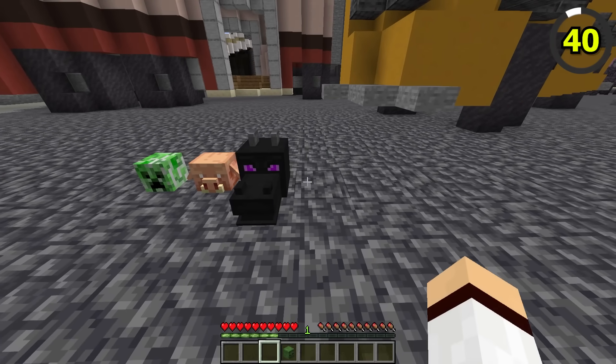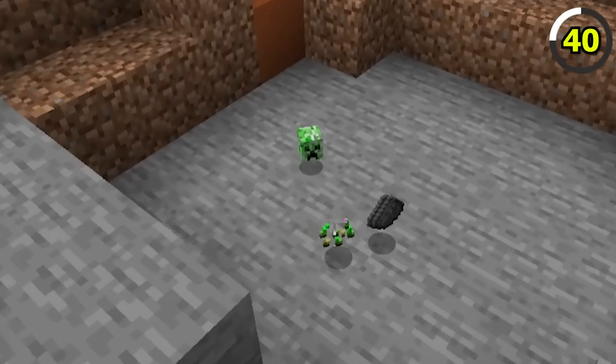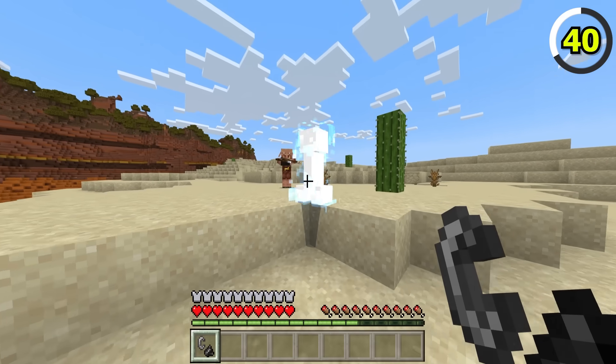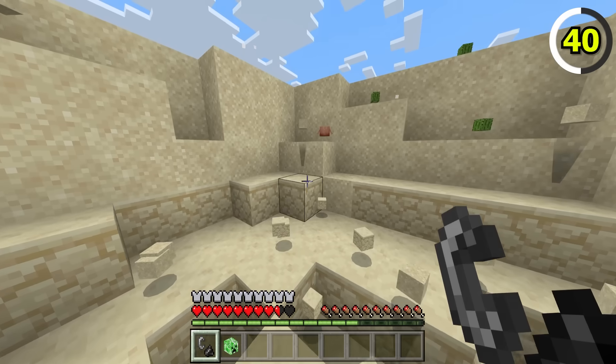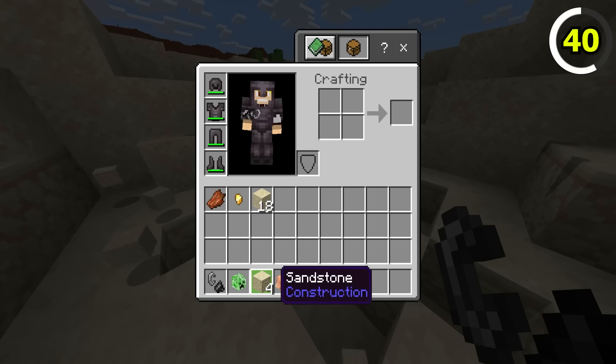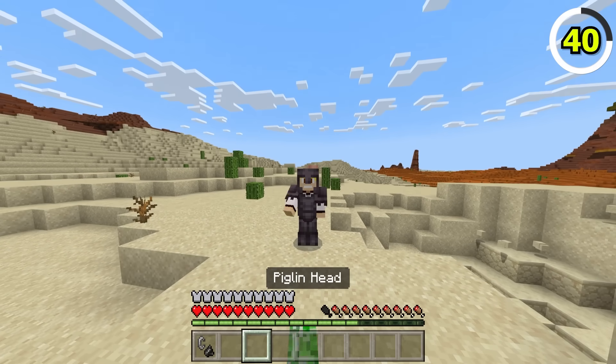Obtaining mob heads can be a challenging task. In both Java and Bedrock, you need a charged creeper to kill said mob. Mob heads are easier to get in Bedrock, because if a charged creeper blows up multiple mobs, you can get a mob head from every mob that died to the creeper explosion.